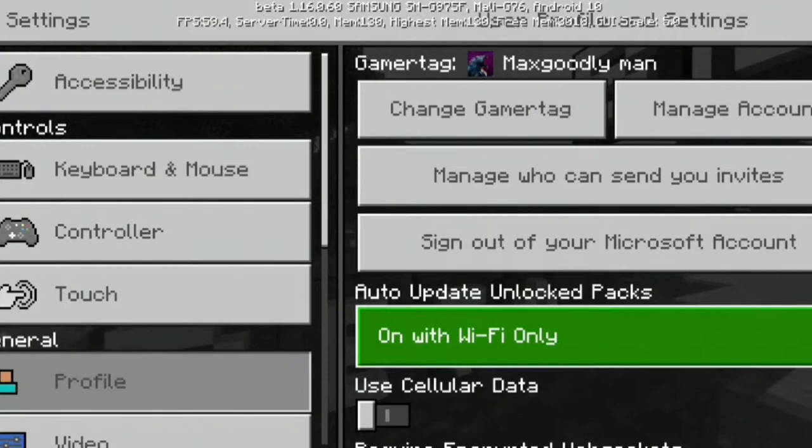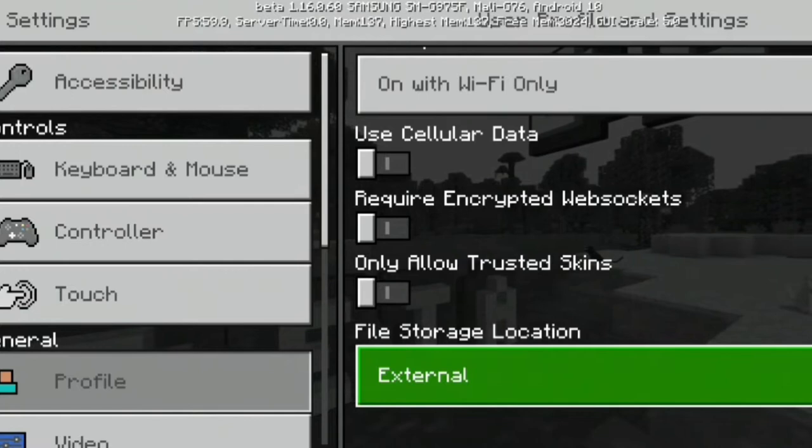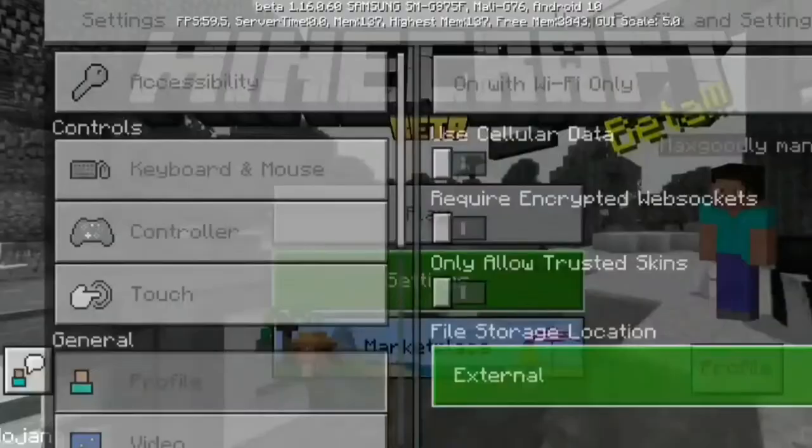Now we're on the app. What we're going to do is go into Settings, then Profile, and scroll down to the very bottom towards where it says File Storage Location — that wants to be set to External.